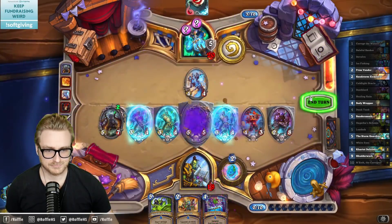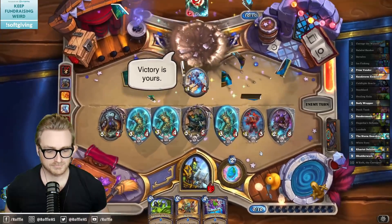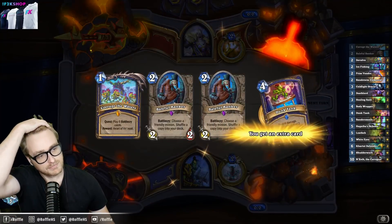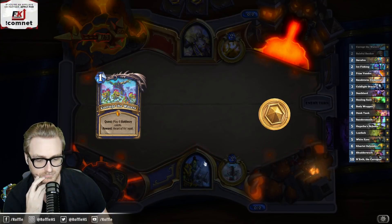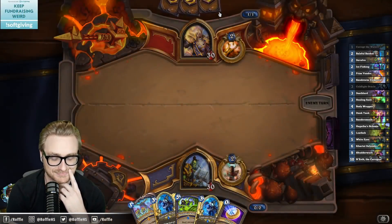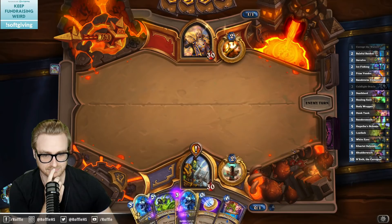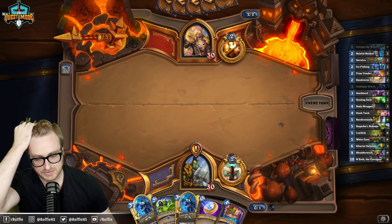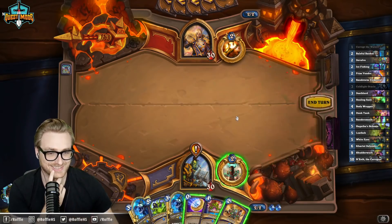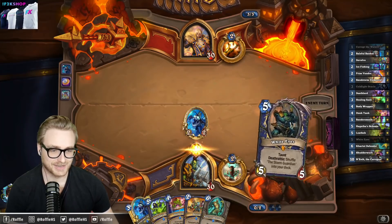Okay, back to Priest. Double Coldlight in the opener — what could go wrong? Maybe it was Reno, with two Doom Guards and two Siege Breakers? Alright, just play the Coldlights against Priest, I guess. What could go wrong, chat? I'm confident in this.